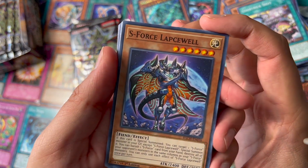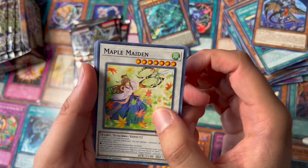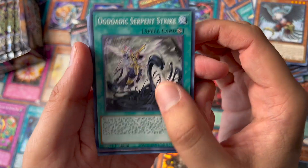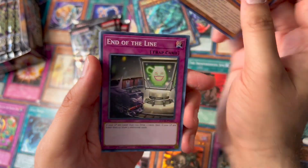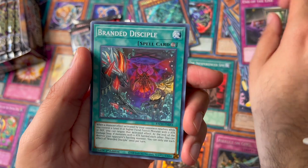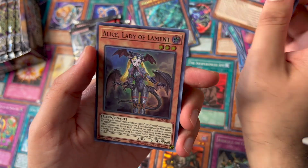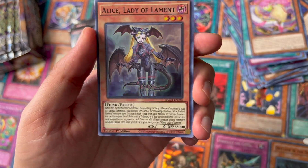S-Force Lapso, Maple Maiden, Seymorg, Serpent Strike, Dimension Conjurer, End of the Line, Branded Disciple, and Alice Lady of Lament.